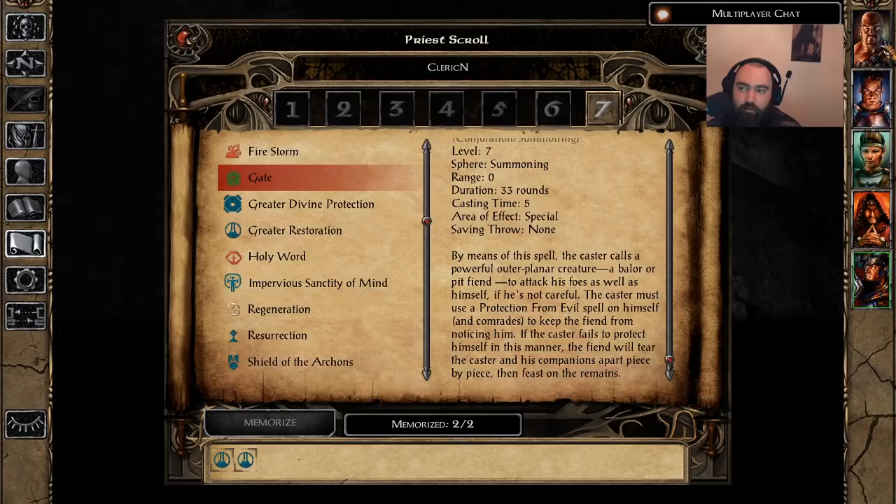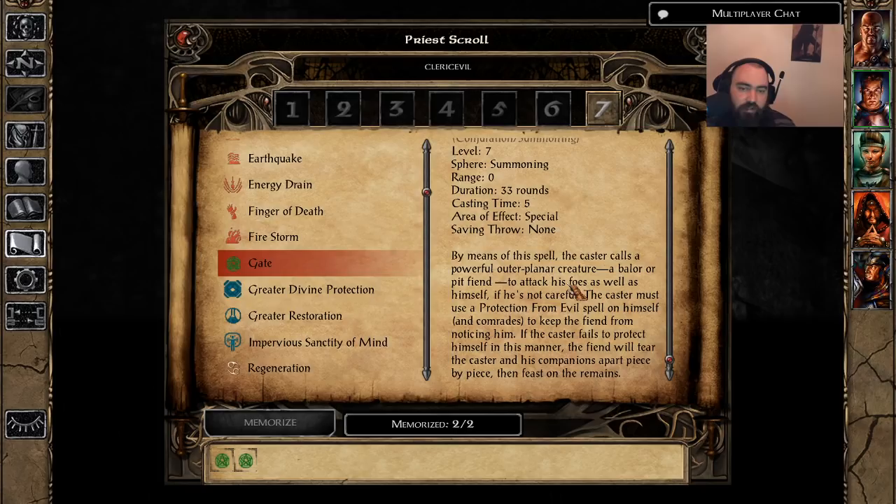Up next is Gate — available to both good and evil Clerics. With our version of SCS this will summon a Balor, though the spell says Balor or Pit Fiend. Every time I've cast it I've only gotten a Balor. Balors are fairly devastating — they hit very hard with 25 strength and a plus three weapon, have the instant death mechanic we all know and love, a built-in fire shield, and gaze mechanics. They're fairly tanky with a high AC and they last 33 rounds. However, every time I summon this with SCS and Ascension, the demon immediately murders the caster and then stands AFK — it will not attack the rest of the party or enemies either, even while being attacked.